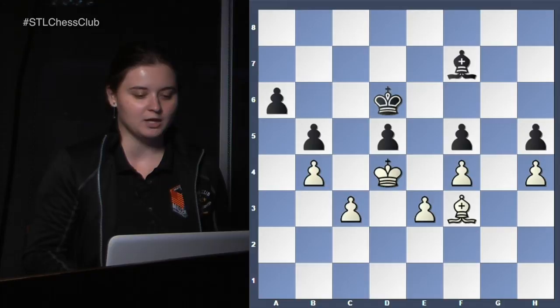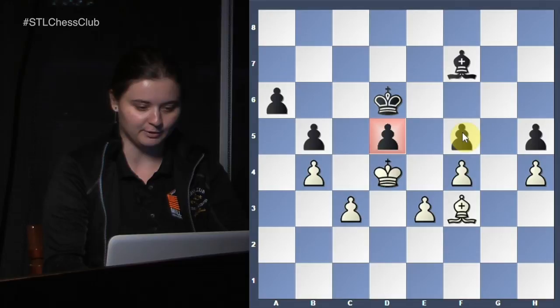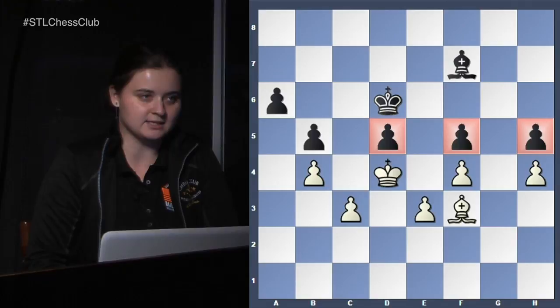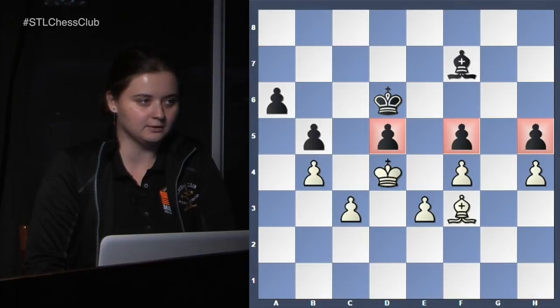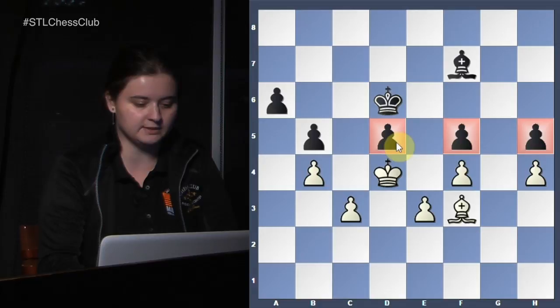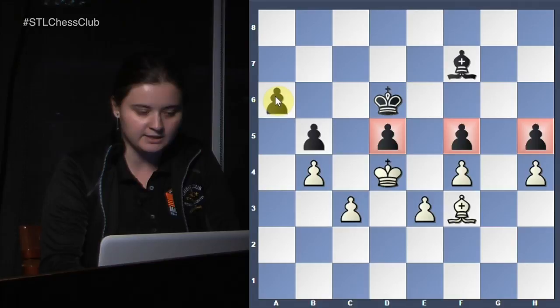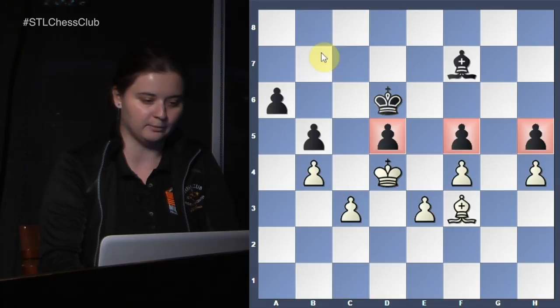Zugzwang is typically prominent in king and pawn endgames but it does work in other positions as well, including middle games. Now let's see a bishop endgame. Anyone familiar with this position — it should be pretty famous. Typically in bishop endgames with bishops of the same color, you always want to look at your opponent's weaknesses. In this case black has three weaknesses: the pawn on d5, the one on f5, and this one.